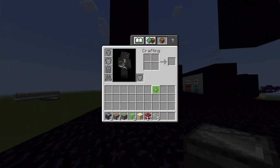Here's all the materials you'll need for the build. These five glass can be any block you want, including more TNT.